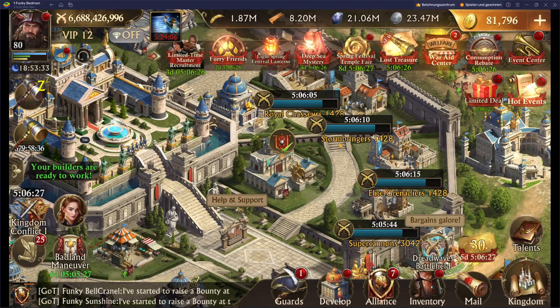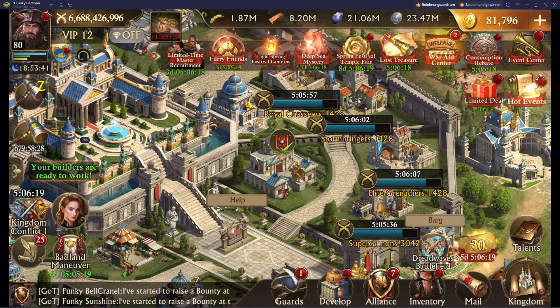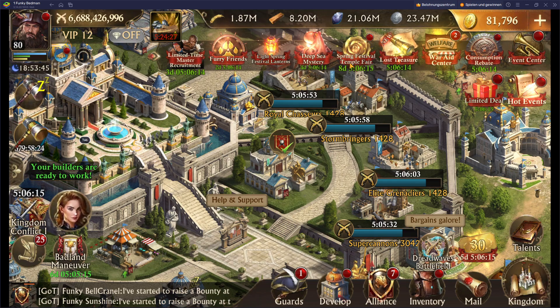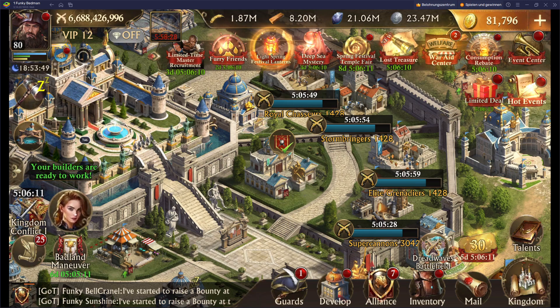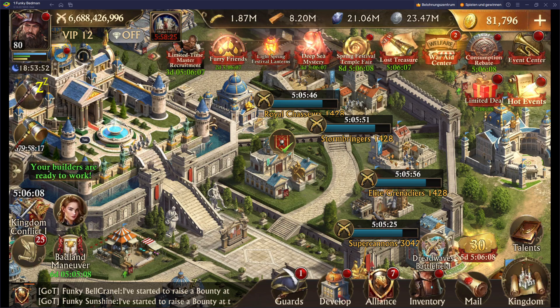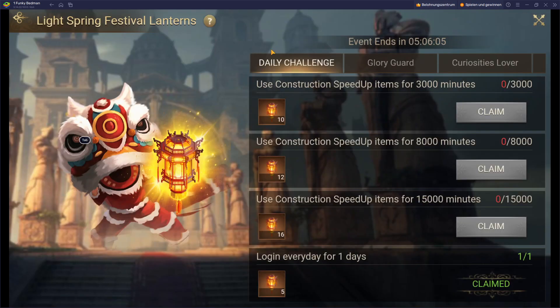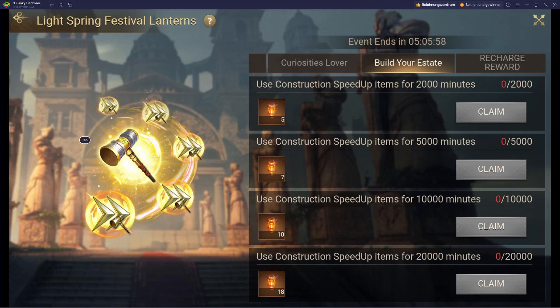Hello and welcome everybody. I'm FunkyBatman and today we have the first day of the 50% event and the Kingdom Conflict, also the first day. The 50% event is called Spring Festival Temple Fair at the Light Spring Festival Lanterns. We have the Daily Challenge, Curiosity Lover, and Build Your E-State.